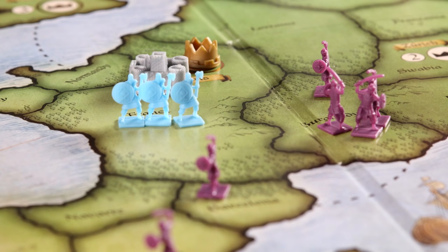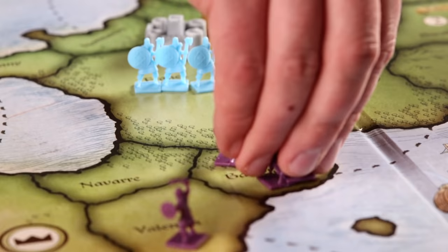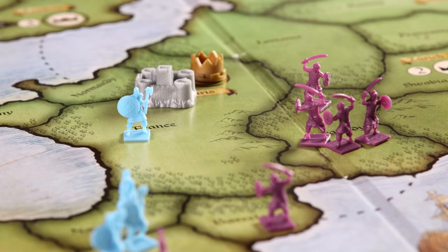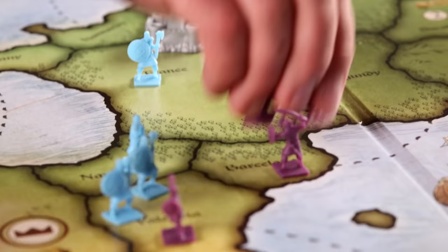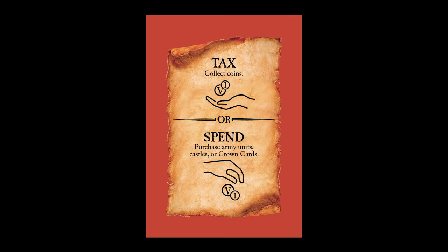The Maneuver Order allows you to relocate any number of your army units from one territory you control to one other territory up to two territories away, already under your control or in dispute. And finally, Tax and Spend — taxing your territories is the main way to make money; the more you make, the more you can spend. Choosing the Spend option allows you to make purchases that strengthen your kingdom. The way you choose to play each card is part of your strategy to dominate the board.